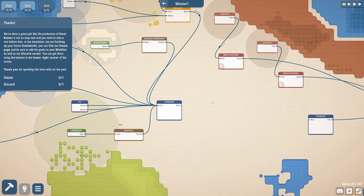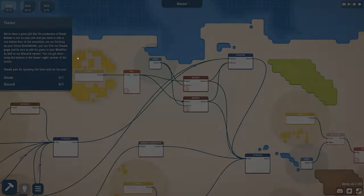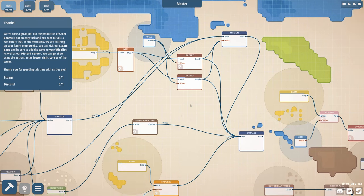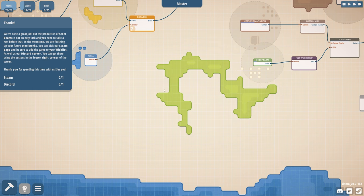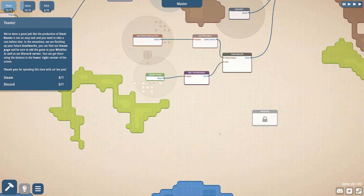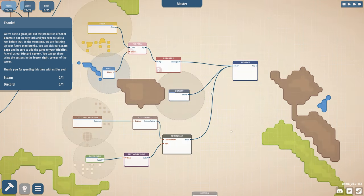We've done a great job, but the production of steel beams is not an easy task. You need to take a rest before that. In the meantime, we are finishing up your future steelworks. You can finish up, visit our Steam page, and be sure to add the game to your wishlist, as well as our Discord server. You can get that using the buttons at the lower right corner of the screen. And I guess that would be all for now.